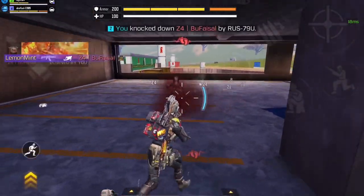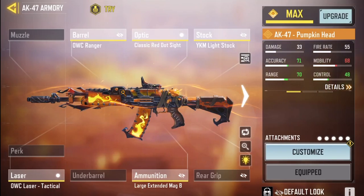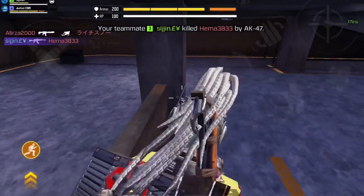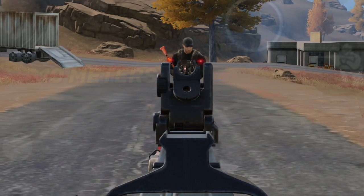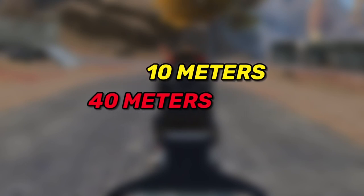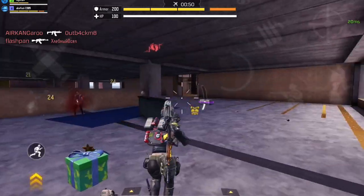First, we'll do a quick damage comparison between the M13 build I'm sharing today and its biggest rival, the AK47 build I've been using this season. We'll see which gun kills faster against an enemy with 300 HP at 10 meters range and at 40 meters range. Then after that, we'll see this build in action. I hope you guys enjoy the video — let's get started.